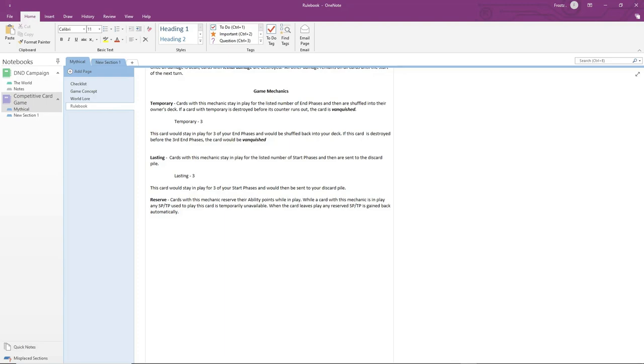If you play a follower with Reserve 3 and you have three ability points, those three points are gone. Next turn you gain one more, giving you four total, but three are reserved by the follower. So you have one to use for hard costs — followers, relics, or companions — but since your total is four, you can still play talents and skills up to four.